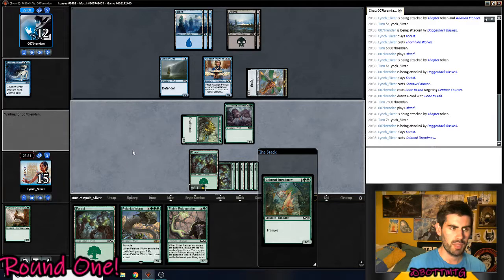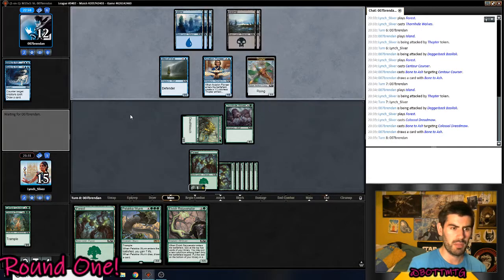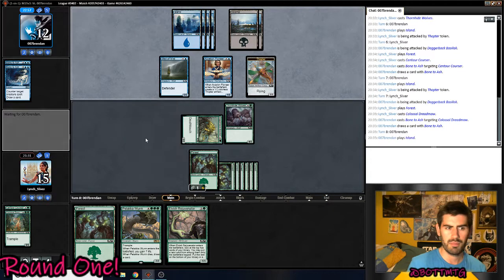Eat the Counterspell, then play Polacka Worm. Or, if we play something like Gloss — I mean, there's only so many Countermagic he can have. His name is 007 Brendan, pretty decent name. Second Bone to Ash — I guess uncommon. I was expecting an Essence Scatter. It's fine, I was expecting it to be countered. We have successfully... I mean, that's a pretty big bait. But Black Worm's an absolute house.